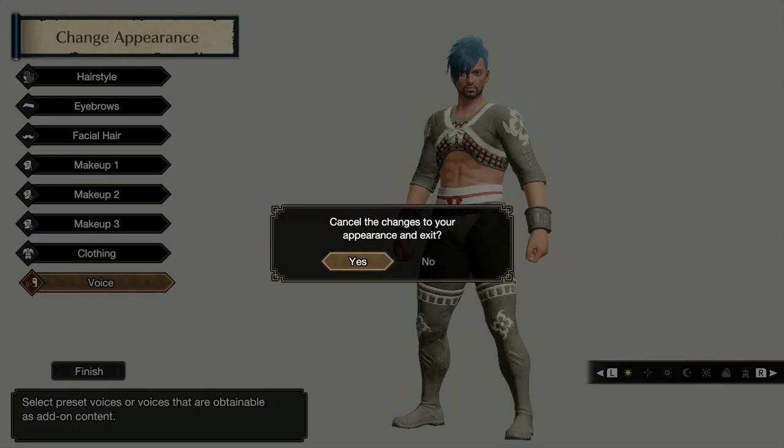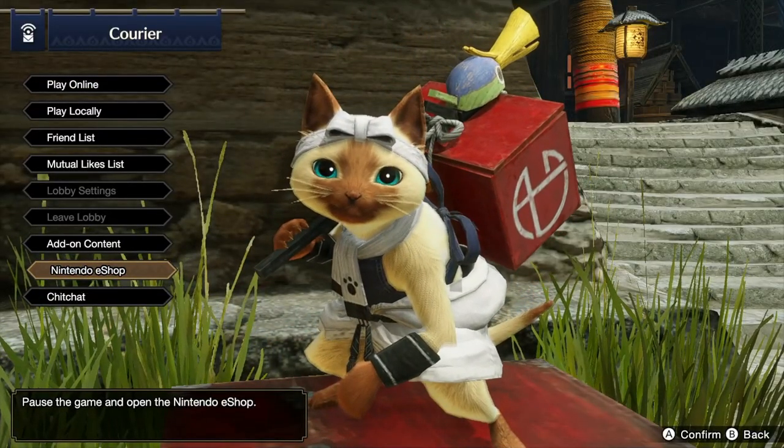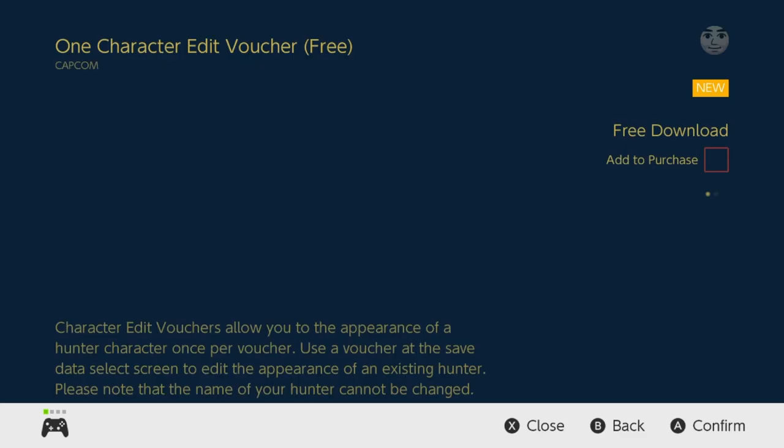But if you actually want to change your gender and go even more in detail — like making your jaw wider, giving yourself small lips — maybe you want to change something. You're going to go to the courier guy over here, go to the eShop, and it will take you to all the downloadable content for the game. You can buy anything that is for sale on the game here. You'll see if you scroll down, there is a one character edit voucher, which is for free.